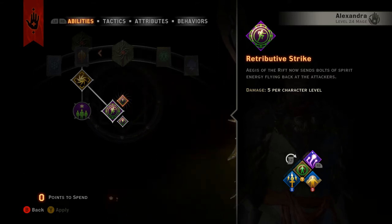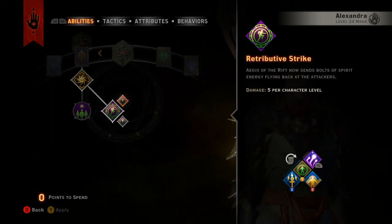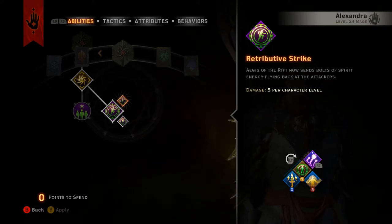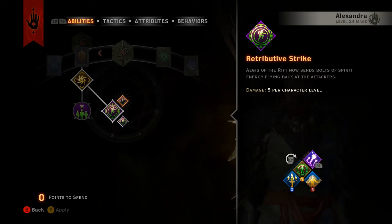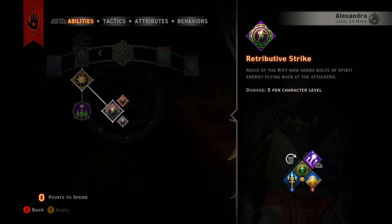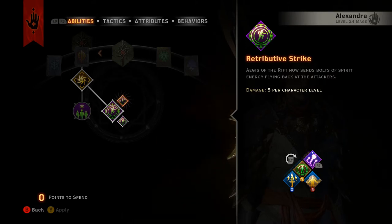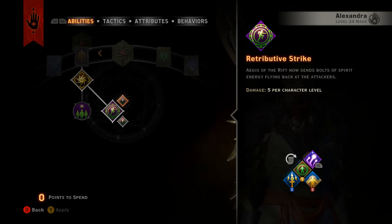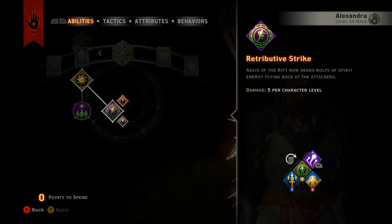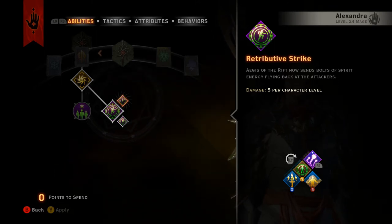That damage description is not entirely accurate. There was some discussion on the forums about how this really worked, and when I cut to the actual gameplay footage you'll see the reflected damage numbers are really high. That's because I tweaked up my attack percentage value to see if it had any effect, and it absolutely does. It takes into account your attack percentage, your crit damage bonus, your crit chance — all that good stuff.